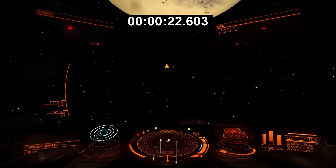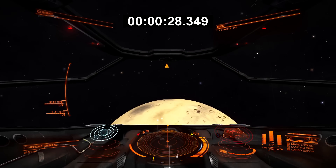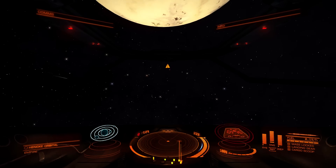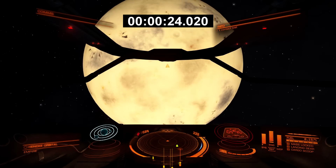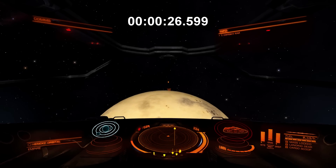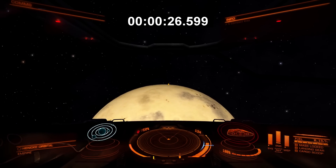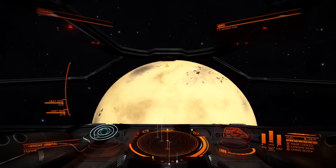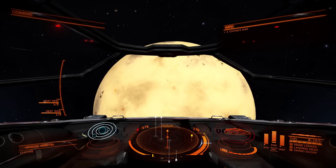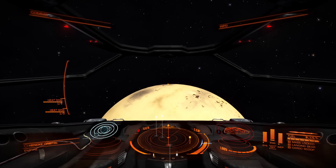Moving to pitching at full speed in the Sidewinder. The heavy ship takes 28.349 seconds - excruciatingly slow. The light ship takes 26.599 seconds. That's roughly 1.75 seconds faster, but at 27 seconds it's still a huge time constraint, reinforcing that pitching at full speed is not recommended.